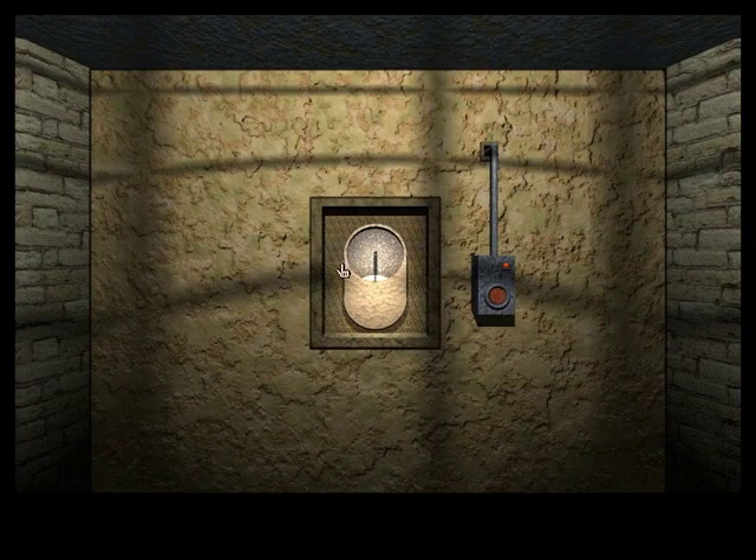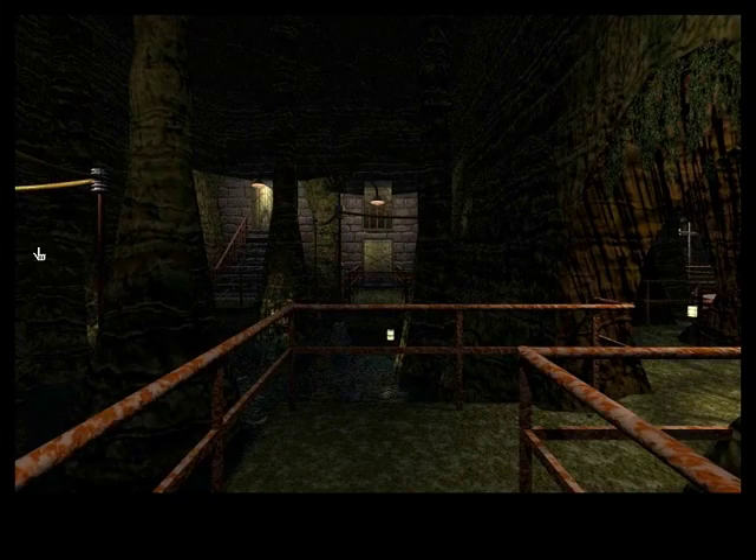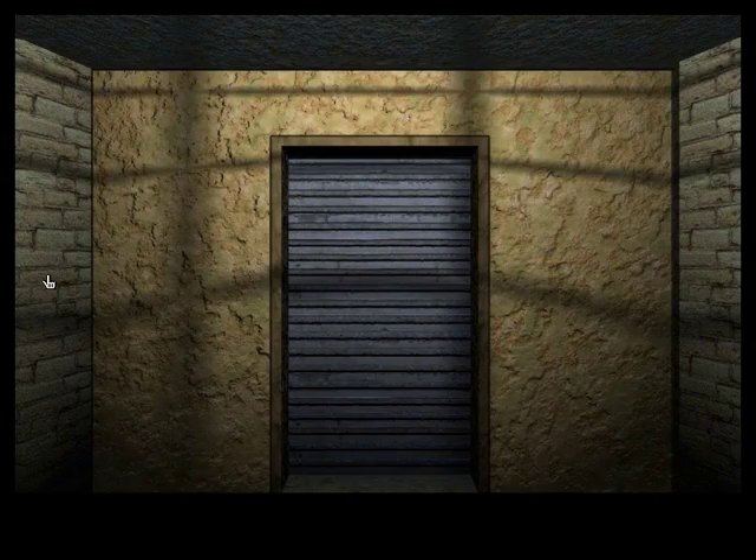I can't really interact with whatever this thing is. But I can press this button and it turns something on, it would seem. Whatever it is, it seems to be through that wall. More than likely it's accessible through this path, but we'll have to check that out whenever we get there.